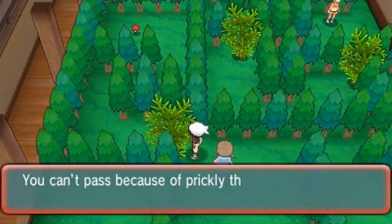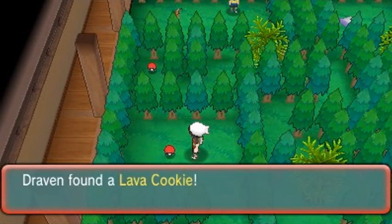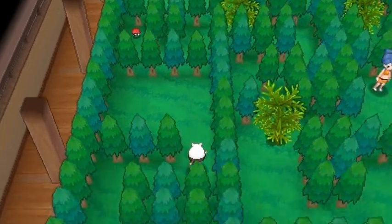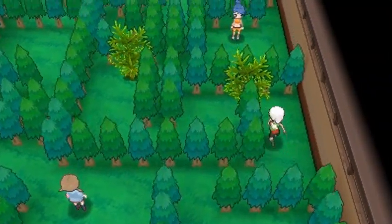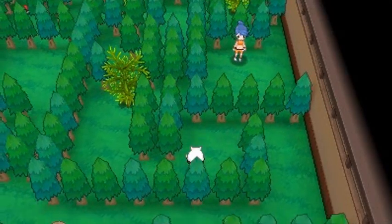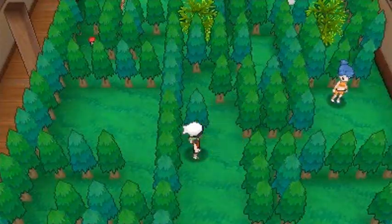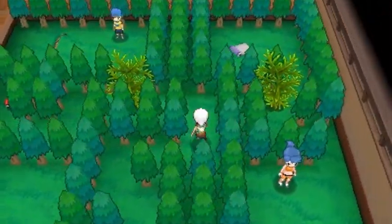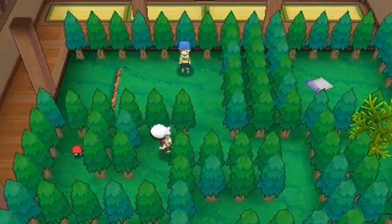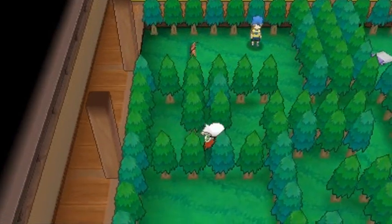Hopefully we can evolve a Pokemon soon — we're kind of waiting on an evolution. We grab a Lava Cookie here, which is always good. Let's continue on using Cut attacks on these prickly thorns — I thought they were trees at one point. There's another entrance over there, so let's grab that item. Another Lava Cookie — I thought it was going to be something like gold rubies, but oh well.